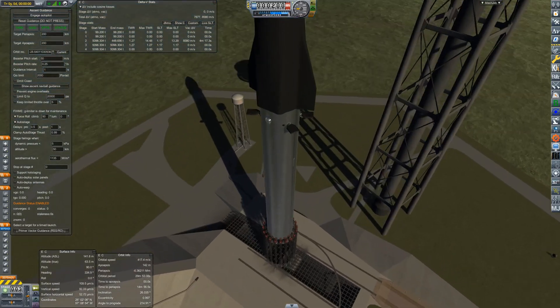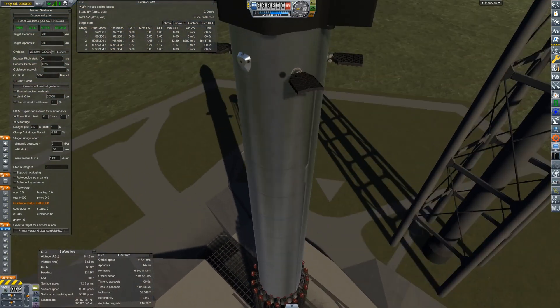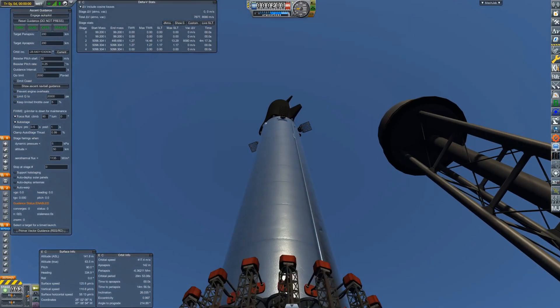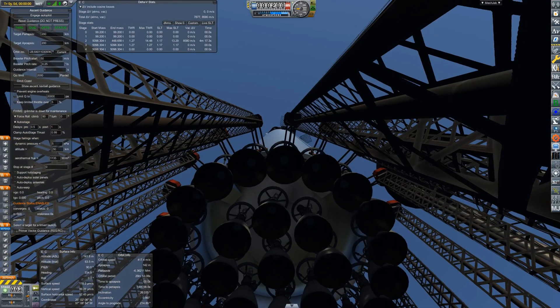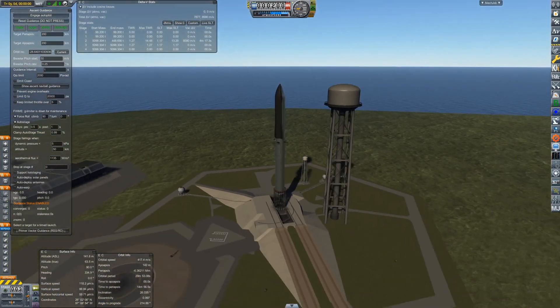And here's our lovely Starship Super Heavy stack. I've had to modify the Super Heavy with square grid fins, no longer offset by 90 degrees, and I have removed the legs, which has left 29 Raptors completely exposed like that — which you might recognise from some of the pictures from Musk.